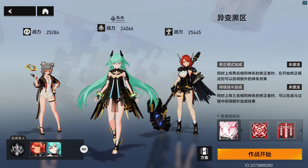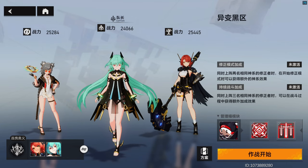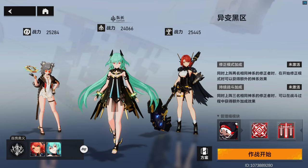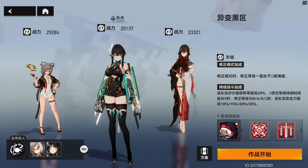Her signature team consists of herself on Red Code, alongside Thor and Osiris. Their Skill Chain greatly buffs Trace Modifiers, and her abilities will greatly amplify 2.0 Osiris. The second team consists of herself, Ling Guang, and Ying Zhao — so add that one to your wishlist.